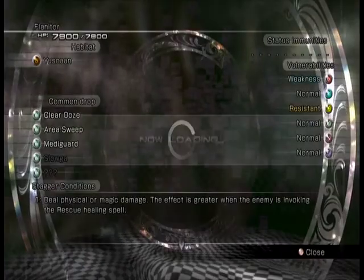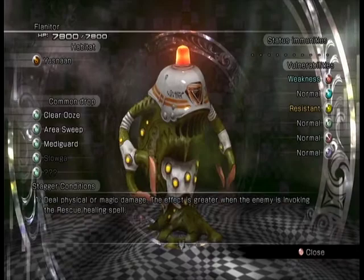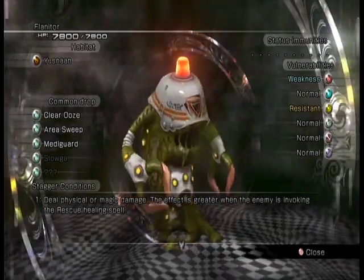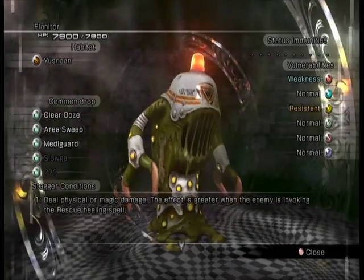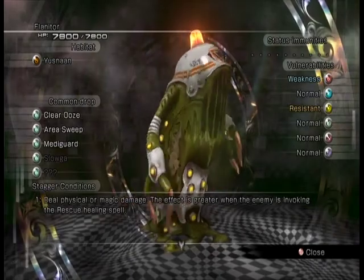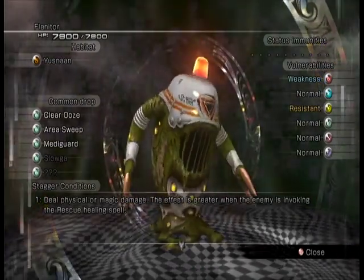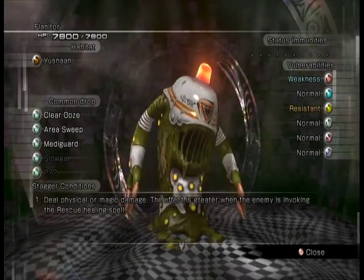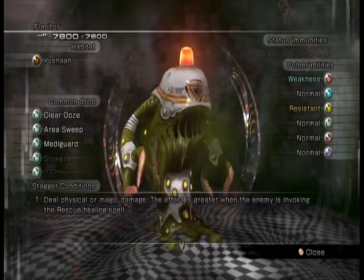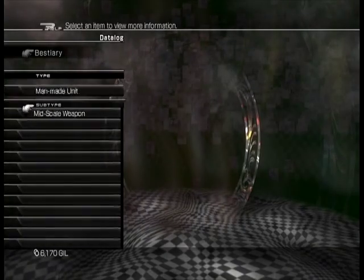These are man-made units — the Flaneders. These are the guys you probably saw me fight in an earlier video. I was farming them for meta guard, and thankfully they drop it more often than I thought they would. I was able to defeat a couple of them and they dropped three meta guards on me in three consecutive battles. Sorry I couldn't record that for you, but the good news is they drop them more regularly than I thought they would, which is great because it means I have a way to heal my HP outside of using my precious EP abilities.